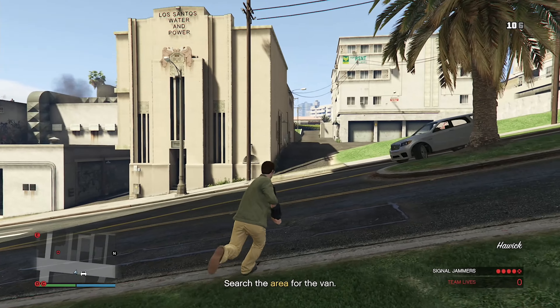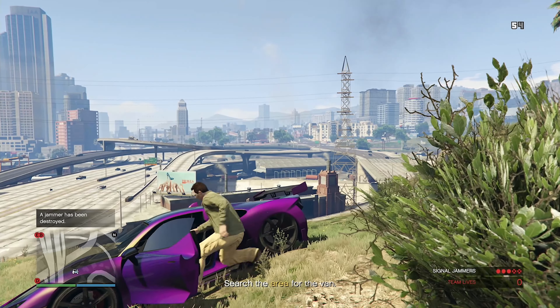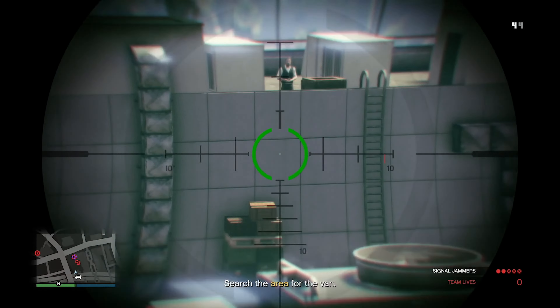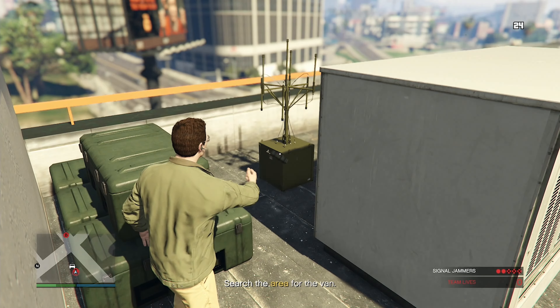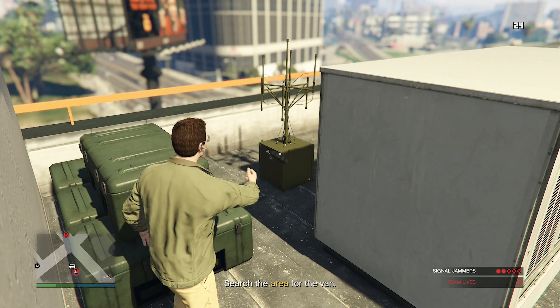Now we're doing Asset Seizure. We need to take out some signal jammers. I got the first antenna — that was pretty easy. The next one was even easier. I can see the next one right there — this is going great! On top of a parking garage looking for one more. Destroyed the second-to-last one — terrible landing — one more to go. I shot it from range — all five jammers taken out!